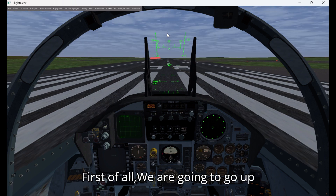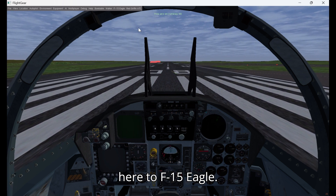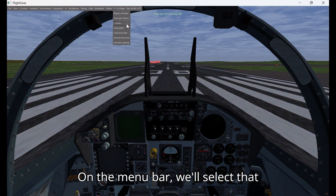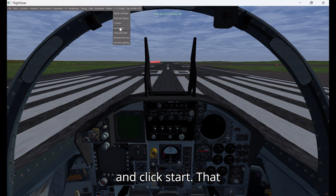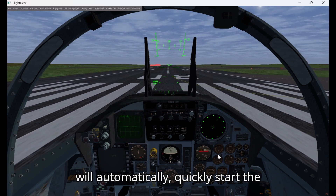First of all, we are going to go up to F-15 Eagle on the menu bar, select that, and hit Quick Start. That will automatically quickly start the plane for us.